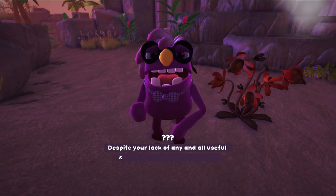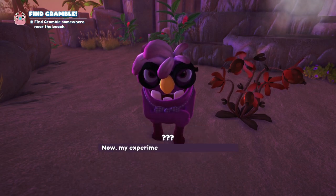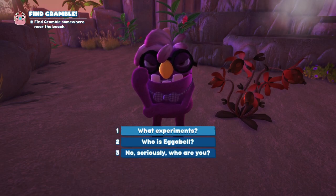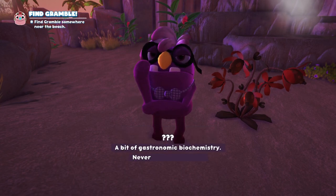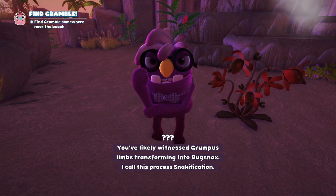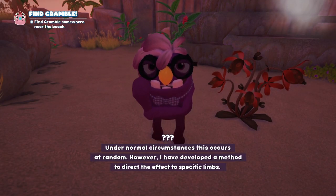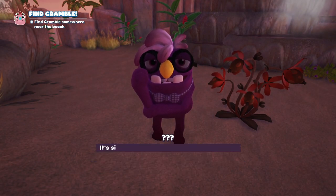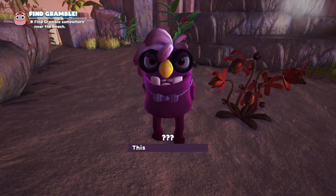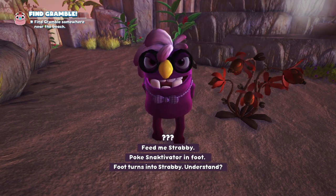I don't know what 'ignoble' means. Despite your lack of any and all useful skills, I require your assistance. My experiments were halted with the unfortunate disappearance of Agabel. Since the settlement's dissolution, finding new subjects has been vexing. A bit of gastronomic biochemistry — never mind the details. You've likely witnessed grumpus limbs transforming into bug snacks. I call this process snackification. I have developed a method to guide the effect to specific limbs — it's simple once you understand the internal mechanisms behind the molecular dissemination of snack particles. This is the Snacktivator: feed me Strabby, poke Snacktivator in foot, foot turns into Strabby. Understand? Yes.